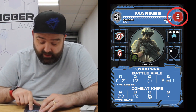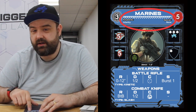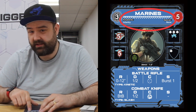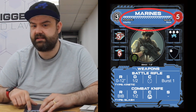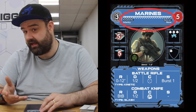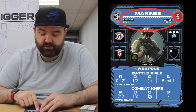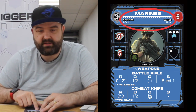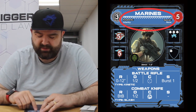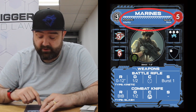We've got the title up here — Marines tells us who they are. We've got their keywords, so they're Infantry. Keywords don't generally do anything in and of themselves, but other rules may refer to those keywords. There might be certain abilities, orders, or things that can only target certain keywords or will trigger if you've got certain keywords. We've also got the special rules, which for the Marines here is none. You might have stealth or an ability to advance, which lets you deploy a bit further in, but there are no special rules for basic Marines.